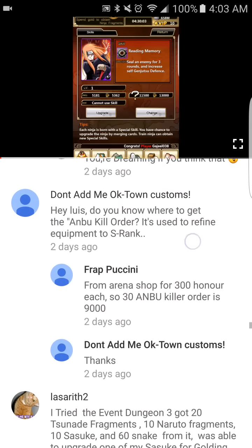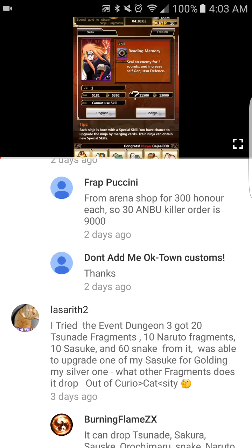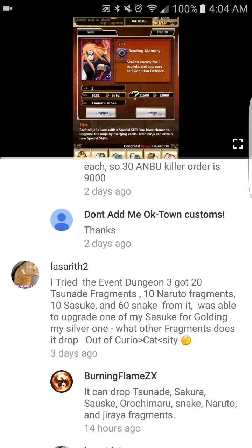Someone tried the event dungeons three times and got 20 Tsunade fragments, 10 Naruto fragments, 10 Sasuke fragments, 60 Seek from it, and was able to upgrade one of their Sasukes. Aside from those, the dungeon also drops Orochimaru fragments and Tsunade fragments — and Jiraiya fragments as well, so those are the ones you're probably missing.